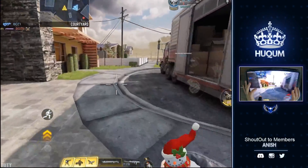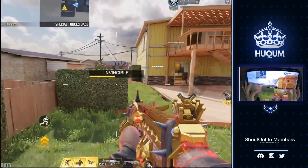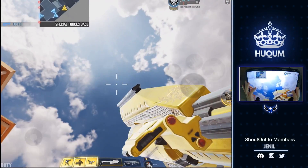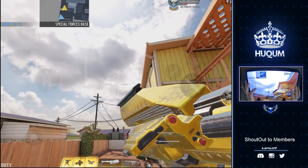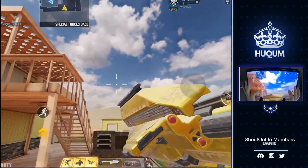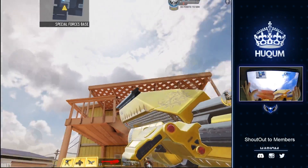That being said, let's switch to our main loadout for the day. Here is the FMJ look for you — looks super amazing, looks like a mix of gold and diamond camo. This is how it shoots, and this is the reload animation.